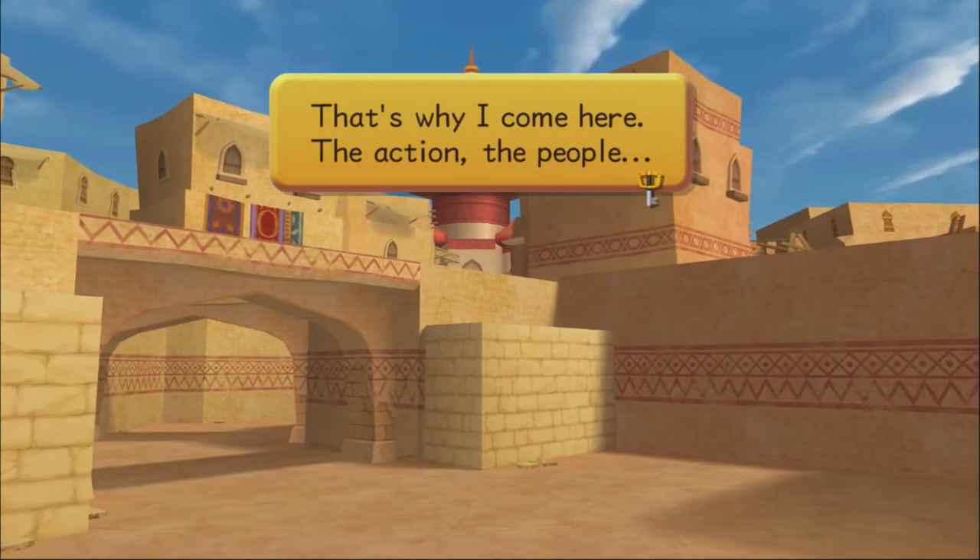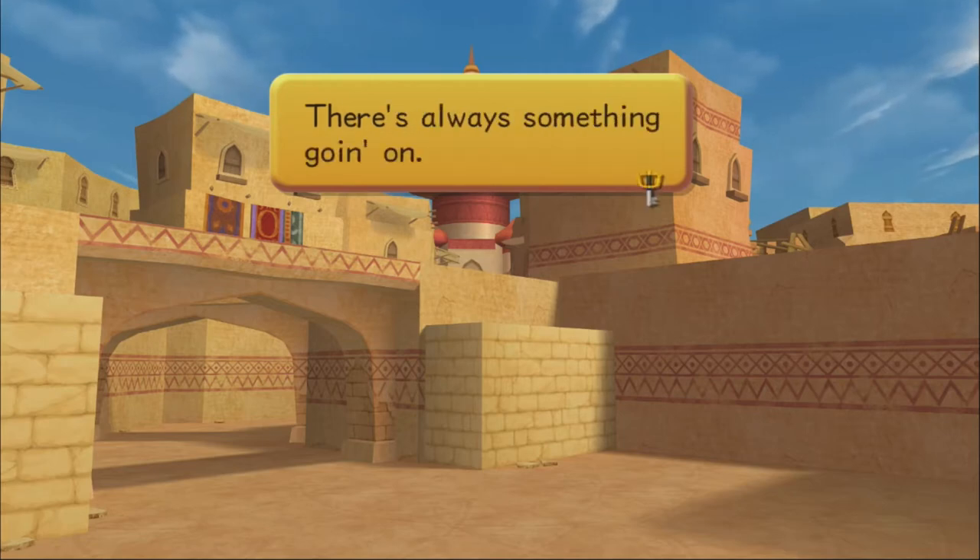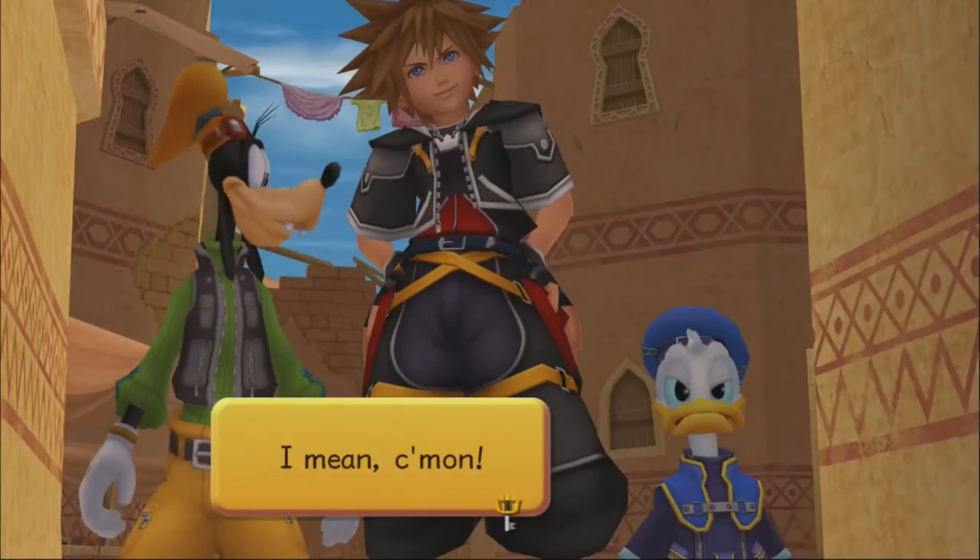Aladdin says look at all the people in town, pointing out the action and life here. Kingdom Hearts 2 is still in the era where they couldn't render many people on screen at once, so it's just like… there's nobody there. Donald agrees there's nothing going on.